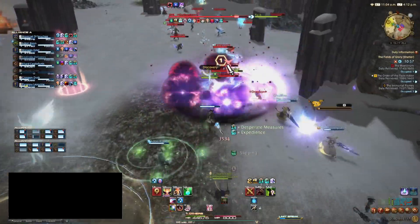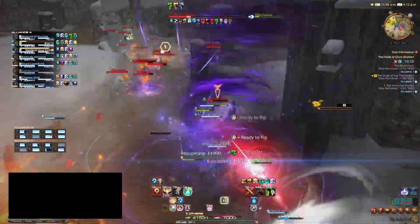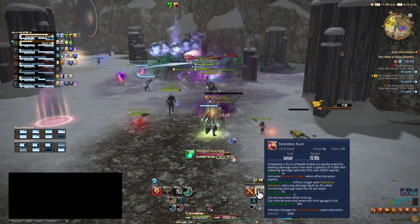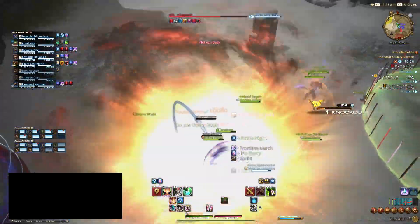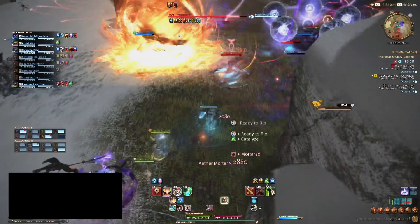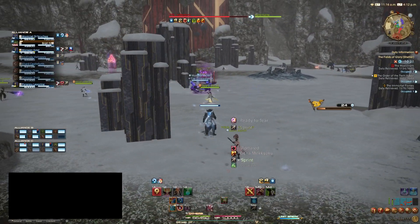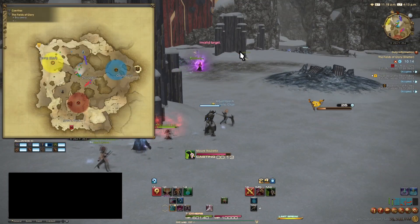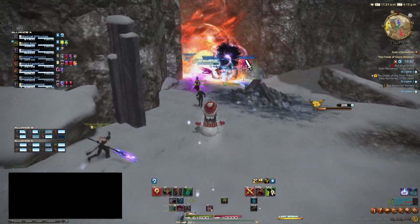Gunbreaker is an interesting one. Whilst it has 60,000 health and the same defense boost as the other melee jobs, it leans almost more towards a damage dealer melee than a tank. The unique aspects are Junction. Junctioning a DPS target turns the ability into Blasting Zone, a strong single-target attack. Junctioning healers turns it into Aurora, a fairly powerful single-target heal usable on the Gunbreaker or a party member. Whereas junctioning a tank target turns it into Nebula, a 20% defense boost which retaliates with a 4,000 potency attack every time you suffer damage — arguably the best one, but only if people are actively hitting you.